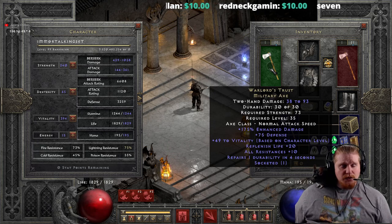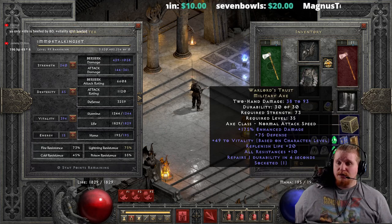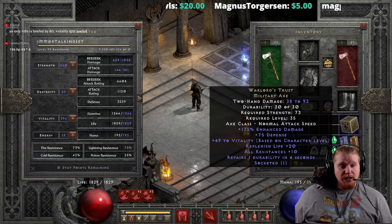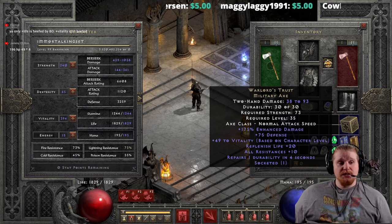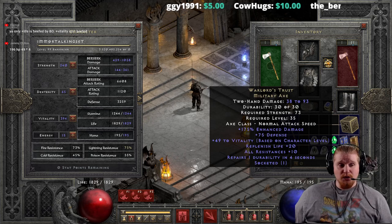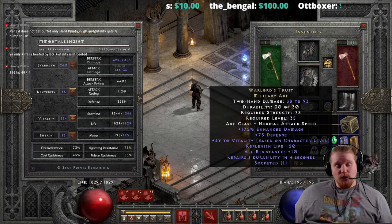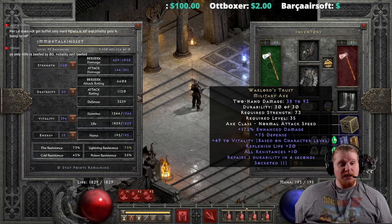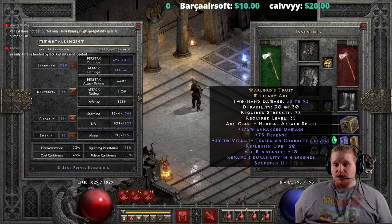We also have Replenish Life +20 on this axe, which is a pretty high amount of replenishment — our HP is going to recover pretty fast. Not only does it give a nice bump to HP, it also gives us nice HP regeneration, resulting in a nice net positive overall. We also have All Resistances +10, which is not really a lot. All Resistances 10 is decent for a level 35 character in normal difficulty, but it's not very helpful in nightmare and hell when the resistance penalties get kind of insane.